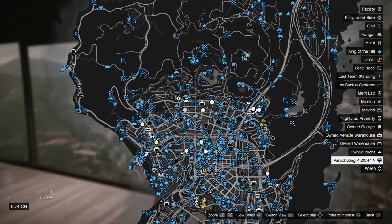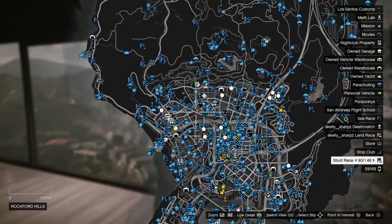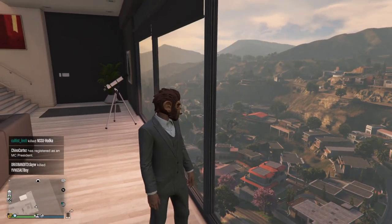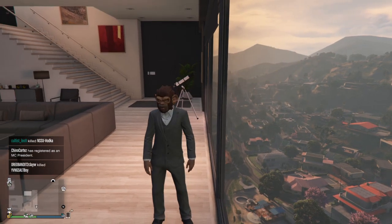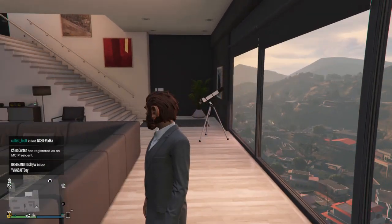I'd probably do it in an invite-only lobby because as you can see there's a lot of people in here and there's been a lot of people dying — you can see people dying and leaving on the left right here. So I would probably do an invite-only session if I was going to do that. But you need a telescope — telescopes can be found in all high-end apartments like this one right here. I'm here in Eclipse Towers and it can be found there as well.